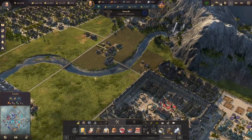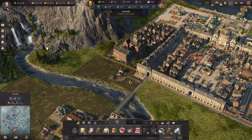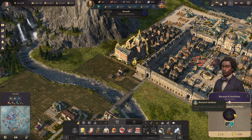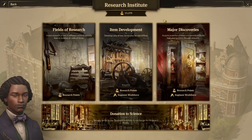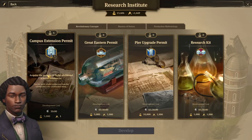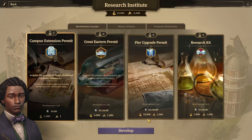To catch people up on what's been going on — a lot of time has actually passed. I wanted to let time pass so we could get that extra clay deposit, and that's just happened now. So the next major discovery I'm going to get is the campus extension permit. I want to bring our scholars up to 7,000 — that's one of my goals — and that allows us to have every single production building and every single good in exchange. So let's get it.